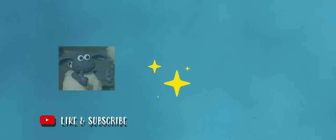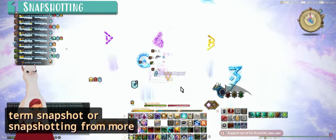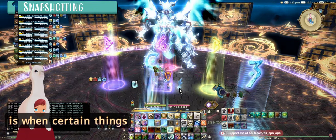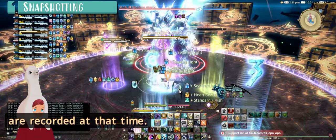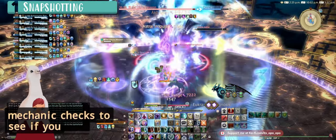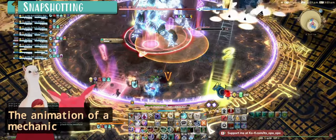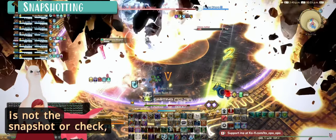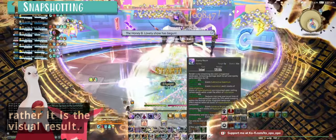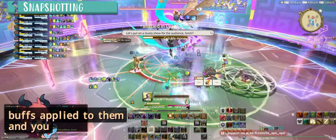You may have heard the term 'snapshot' or 'snapshotting' from more experienced players in the game. What they are referring to is when certain things happen in a game, they are recorded at that time. When it comes to dodging mechanics, the snapshot is when the mechanic checks to see if you either did the mechanic correctly or not. The animation of a mechanic is not the snapshot or check — rather, it is the visual result.